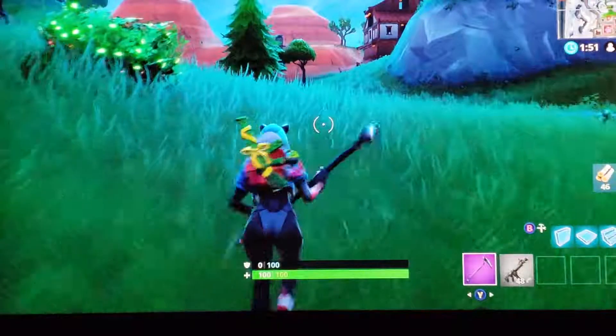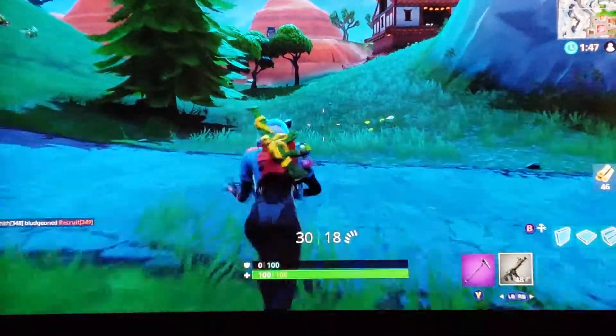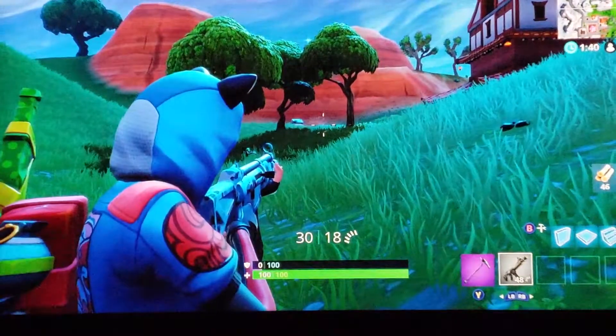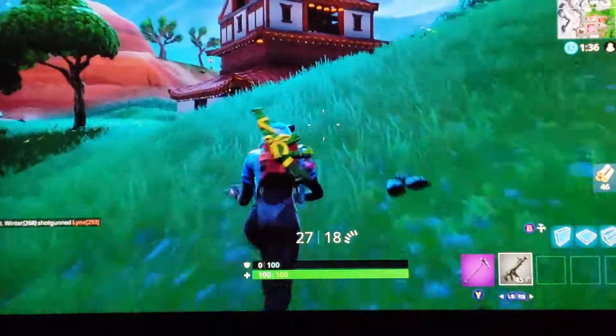To equip your gun, you just use your left or right button and all of a sudden you've got a gun. Left trigger aims, right trigger fires. That's pretty simple.